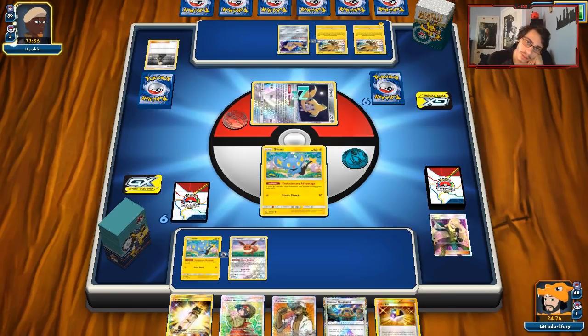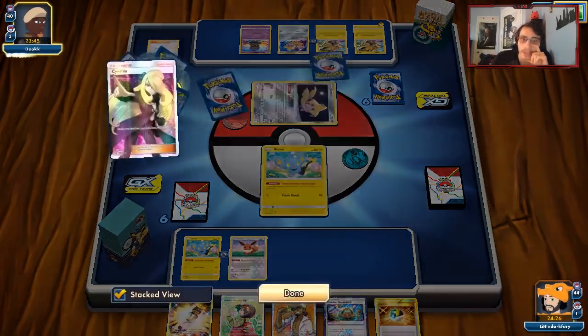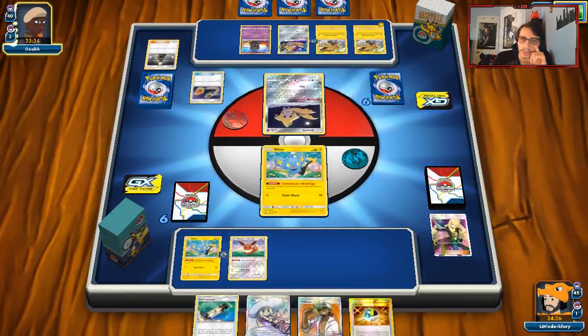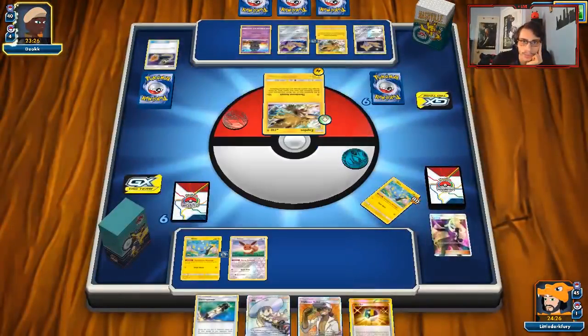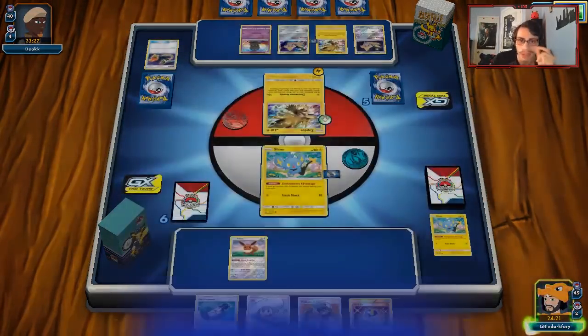He drops another Jirachi. He's gonna Marshadow me — okay, that will get rid of my hand. That works too — we can Ultra Ball away the Kukui in our top deck, get Luxio and Electro Power. He's actually gonna knock me out. That's fine, we can still knock out the Zapdos. I think we hit Luxio. He didn't play any Escape Boards, which is like the best thing about this. So we get a Jolteon and a Luxio in play — he won't be able to knock out my Shinx.